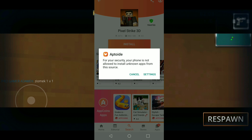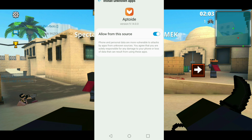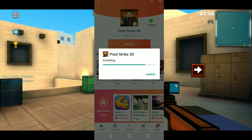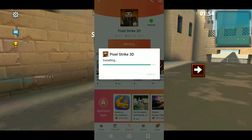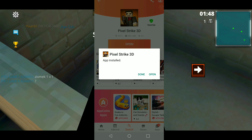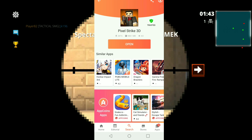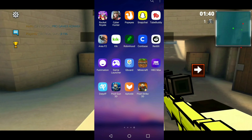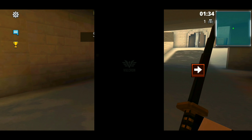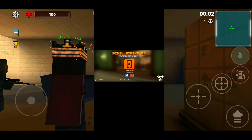All right, so when it's done installing, you're going to be hit with a prompt — just go ahead and click settings and it's going to make you want to allow this from the source. It's perfectly fine, it's not going to give you a virus. Go back over there and click install, and basically it's just going to install Pixel Strike 3D on your device. When you're done, you can just go ahead and open the app and create your account like you normally would, and that's really all there is to it. It works perfectly fine. As long as you're not cheating or hacking, you should be 100% fine with no issues at all.